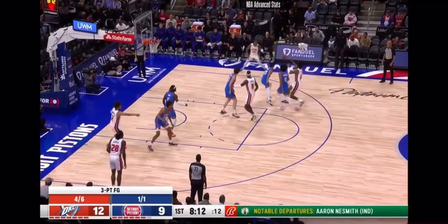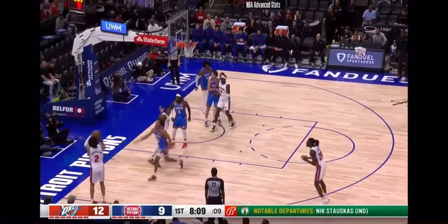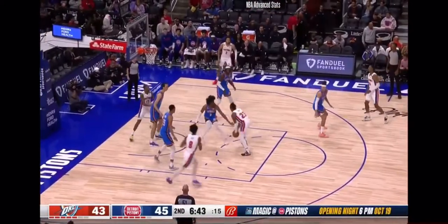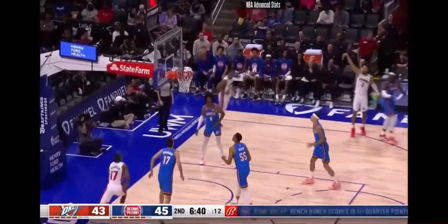Off ball, Cade Cunningham is a pretty good playmaker. You see him point to Stewart to float up — now they're playing three on two, and Cade gets himself a very good look from the corner. Right here you see Cade deep in the corner; Dore has a good angle to get the steal, so Cade floats up to the wing and gets himself an open look for three.